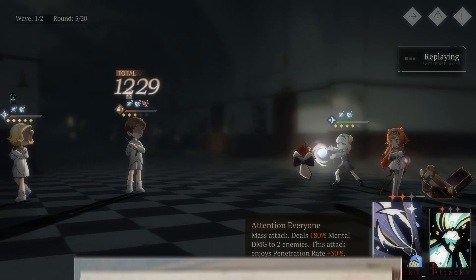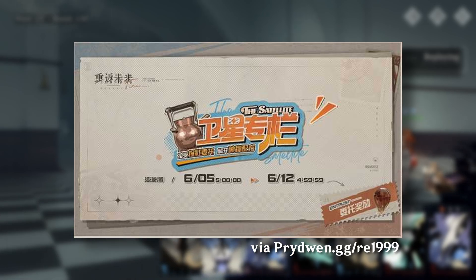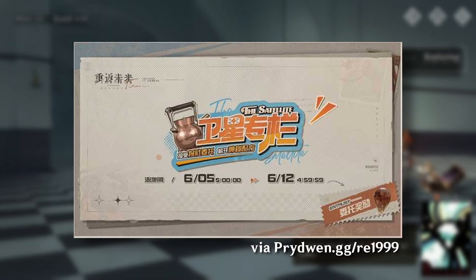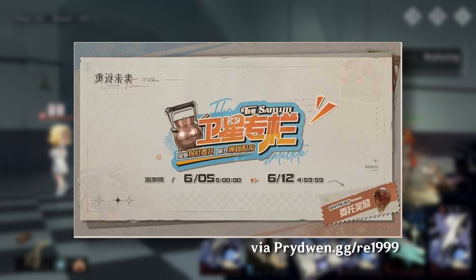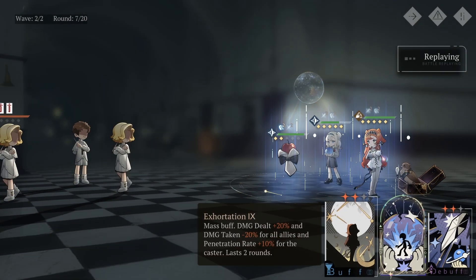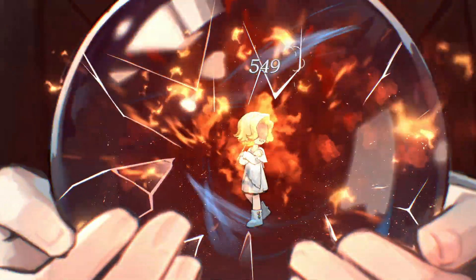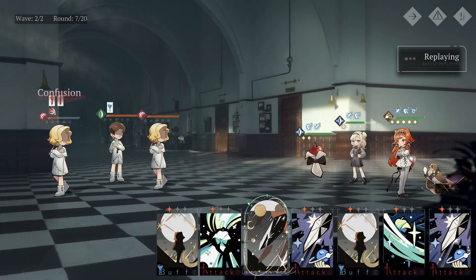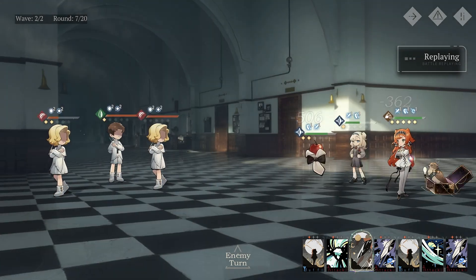As for the upcoming events, the very first one we are getting is the satellite event, which is kind of like a mini event, so we won't be getting anything crazy from this. This first event will have 5 stages that will be opened one by one throughout 5 days. For each one of the stages, we will be able to get 60 clear drops on top of the different upgrade materials. So 300 might not be too crazy, but I think it's fine, because the event rewards are leaning more towards upgrades and account progression, which is more valuable early on so that you can start clearing more content with more powerful characters.